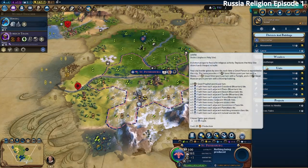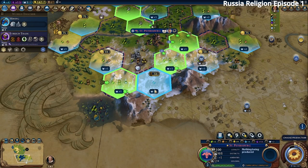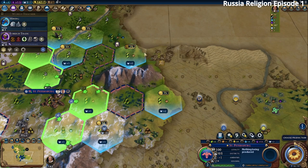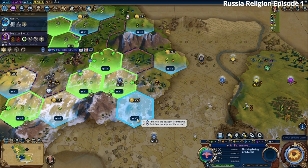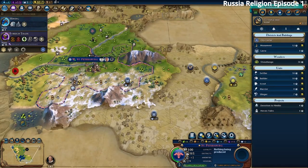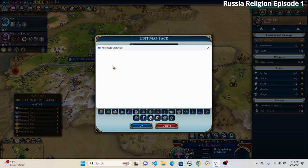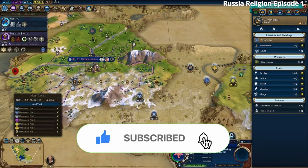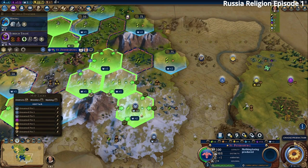Now we work on a Lavra and hope to get the tundra pantheon. However, there's no forest near one potential Lavra spot to build the Mahabodhi, so we'll probably build that in our capital. The capital Lavra is a plus three, which is decent. There's no tundra near this spot either, so we'll go ahead and put the Lavra here and possibly buy out to an adjacent tile.